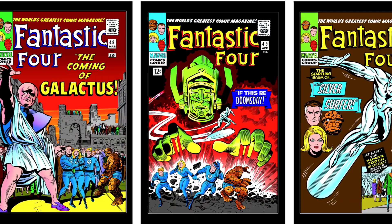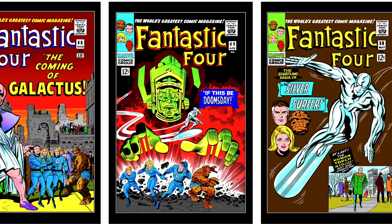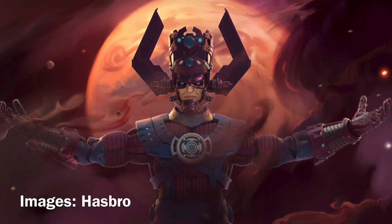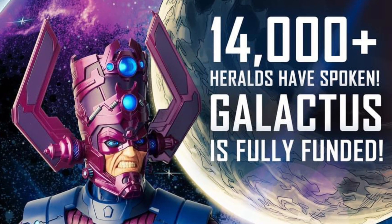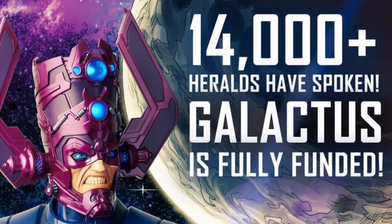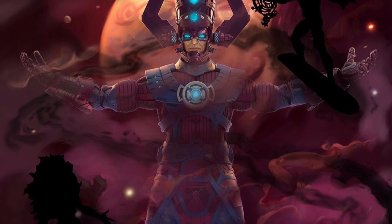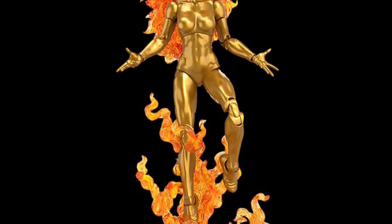The set comes with points where you can get three digital copies of classic Fantastic Four comics. HasLab is a lot like Kickstarter in that it needs to reach a certain number of backers in order for that item to be produced. And as additional backers come in, new benefits are released.